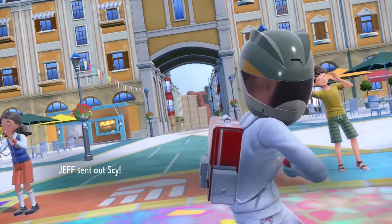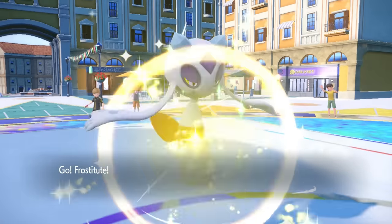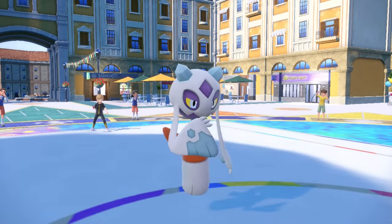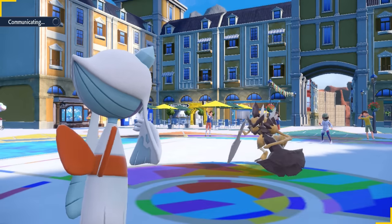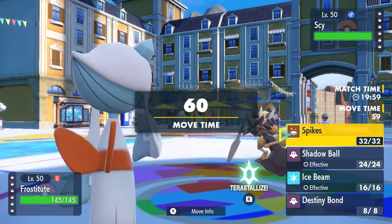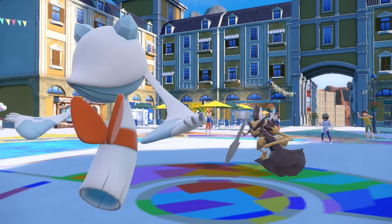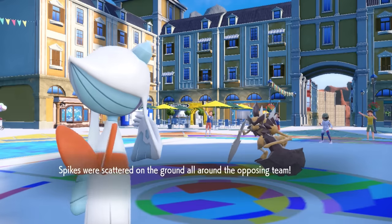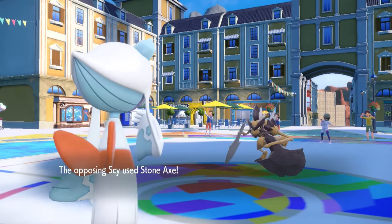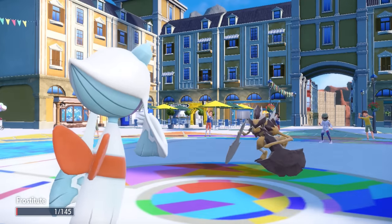My opponent is going to lead off with Chien-Pao. This thing comes out looking sharp, ready to do some chopping, and I just toss out the Frostlass. I'm pretty much just here to mess around, throw some spikes, and be annoying. It's pretty obvious that turn one they want to go for the Stone Axe — it does super effective damage and also sets up some Stealth Rock — so I just decide to lay down a layer of spikes. I have a Focus Sash, and I don't really have a whole lot that wants to switch in to a Stone Axe, so we go ahead and get our heads chopped off.